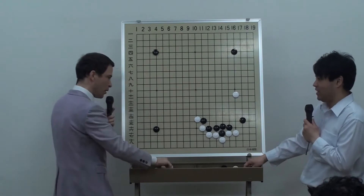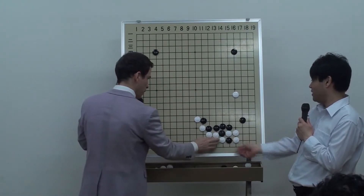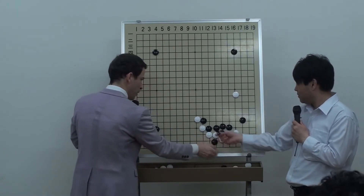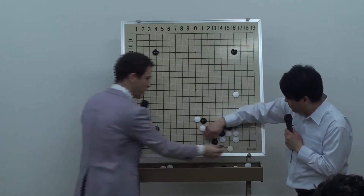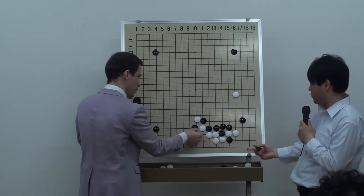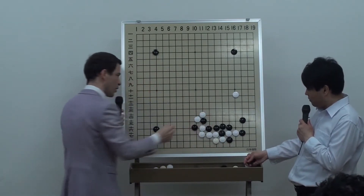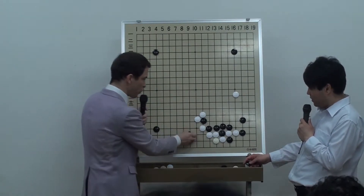This is the standard joseki here and black cuts. Black cuts again. That would be bad — this would be a double atari here, so that would be the end of the game. Then black cuts here. And when black plays the attachment here, this is a chance for white to play the atari here. And actually, there's an AlphaGo variation for this one.